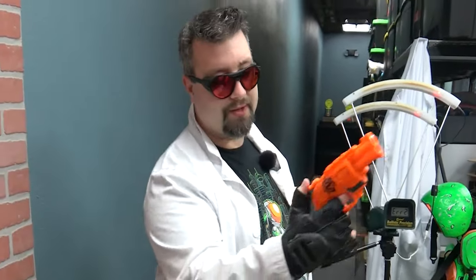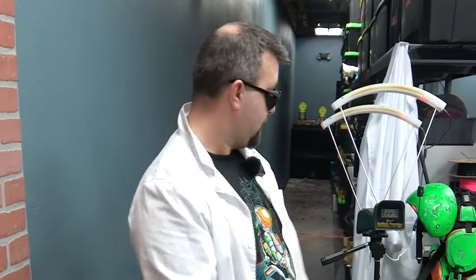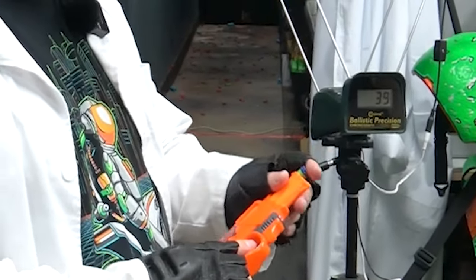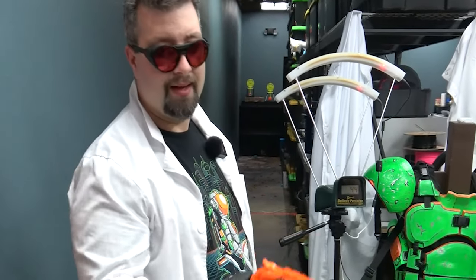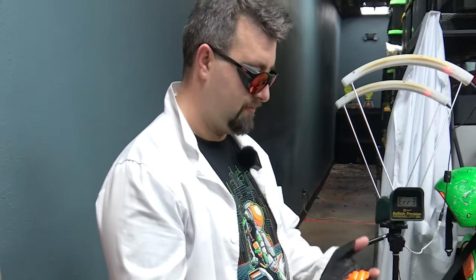This is the Zombie Strike Double Shot — a great little blaster because you can single-handed prime it, throwing two darts in the front. It's got a smart AR, and it's shooting at 39... 44. It's not the most powerful thing ever, but if you need a quick sidearm, should treat you right.